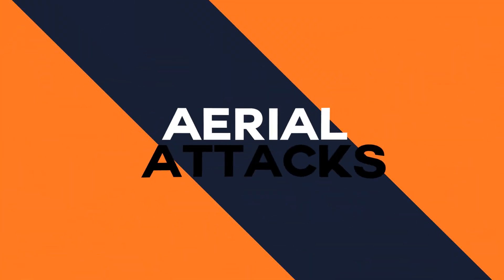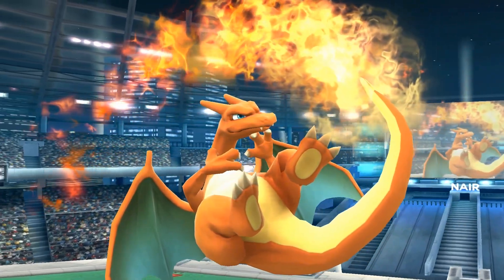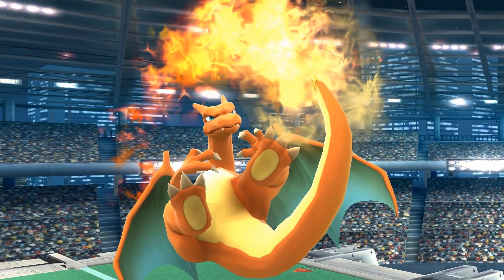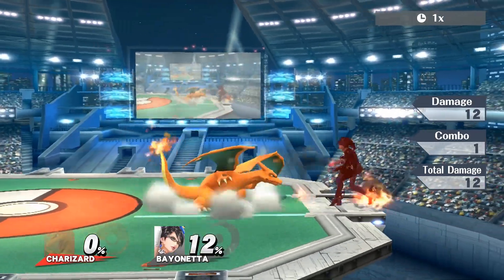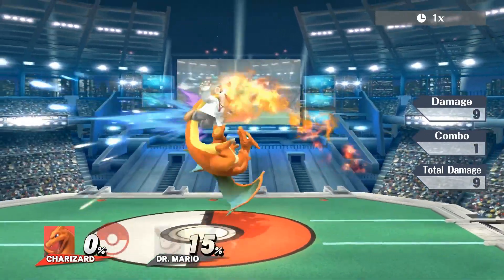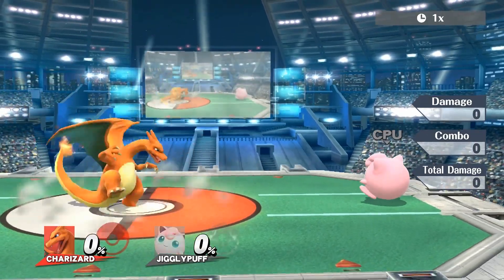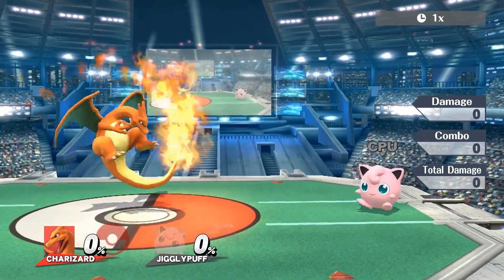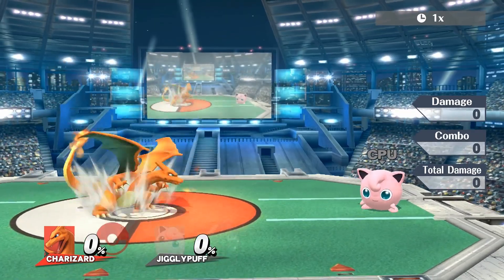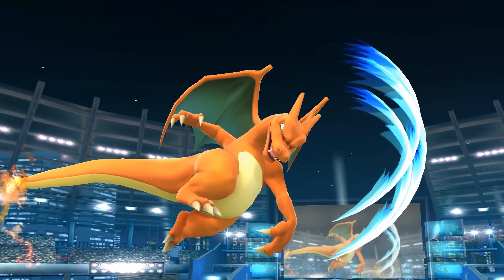Charizard's neutral air does 12% on the flame and 9% on the tail. It's an incredibly essential part of his moveset, covering a wide arc, dealing decent damage, and serving as his central combo-starting normal. The primary saving grace for this move is its early auto-cancel window, which is only a few frames after the hitboxes end, allowing it to auto-cancel on short hop and apply pressure.